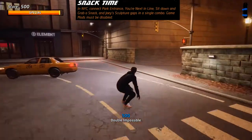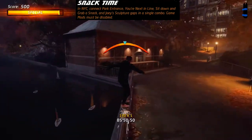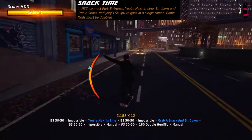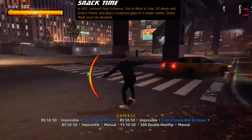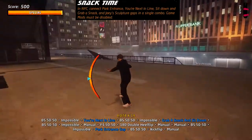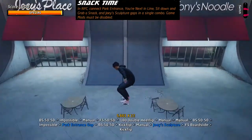In New York, go through the park first to get the Your Next in Line gap, then jump into the Sit Down and Grab a Snack gap. Watch out for the taxis as they will knock you over. Manual around to get back up on the wall and get the Park Entrance jump, which is just across the road from the Joey sculpture — jump and grind down it to end the combo.